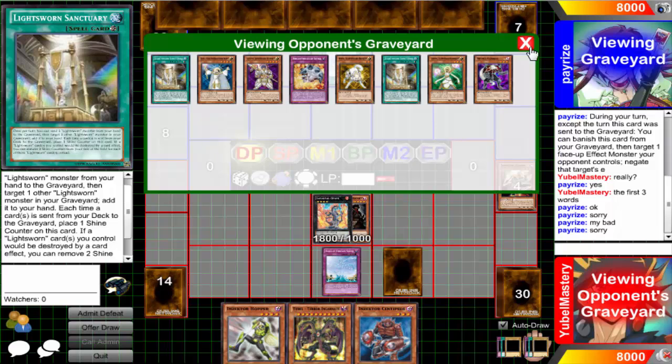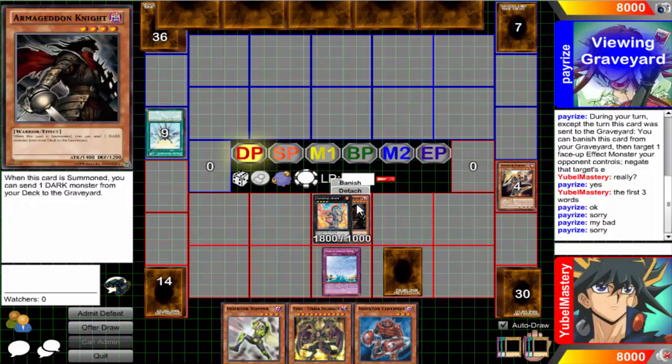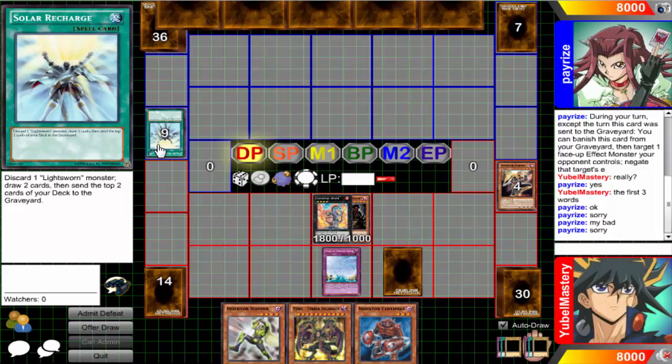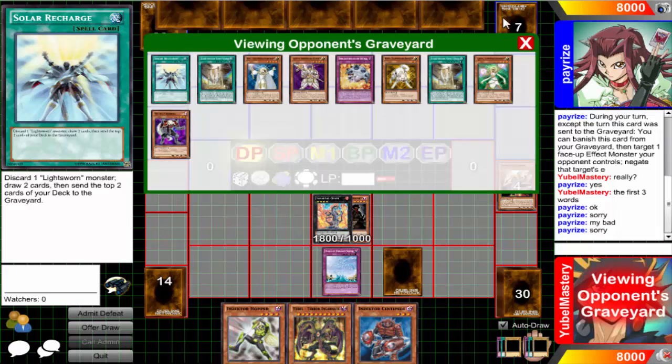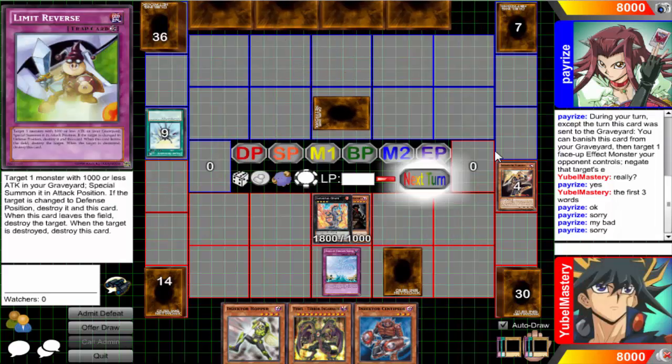That's four - is it JD time? JD time! Go ahead and summon - skillless trash because we all know that Judgment Dragon is garbage. He's running a shitty filled spell too, and he's just gonna set it.